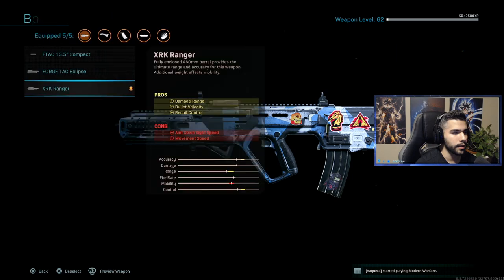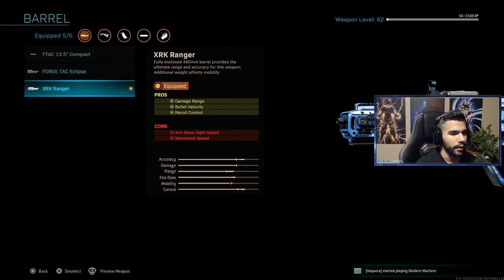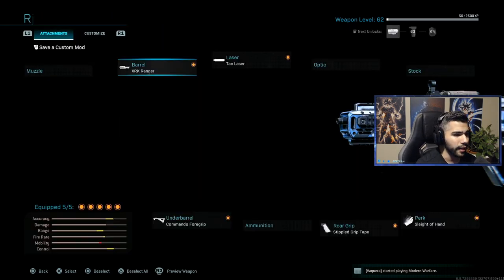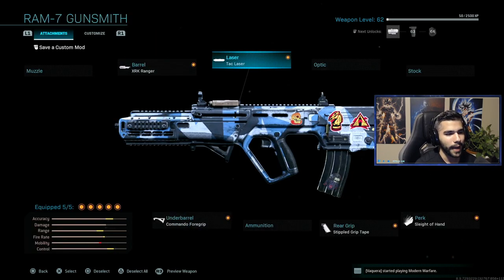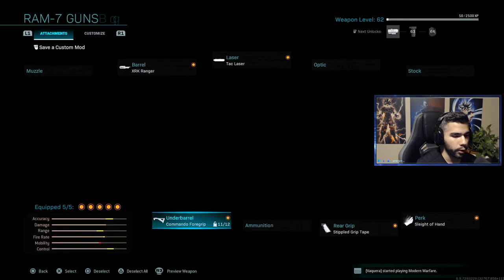Let's go straight to the attachments. For the barrel, I'm rocking the XRX Ranger — of course, it's a no-brainer, gives you a lot of good stuff. I got the Tac Laser. I use this on almost any gun because the Tac Laser is so good. Obviously if you're playing Search and Destroy or certain maps, you don't really have to run it, but I love it — it's a very good attachment. I got the Commando Foregrip.